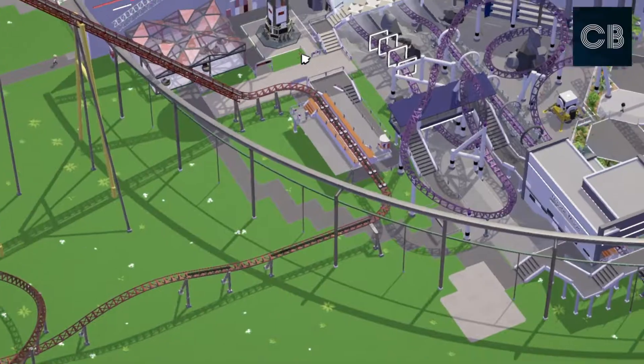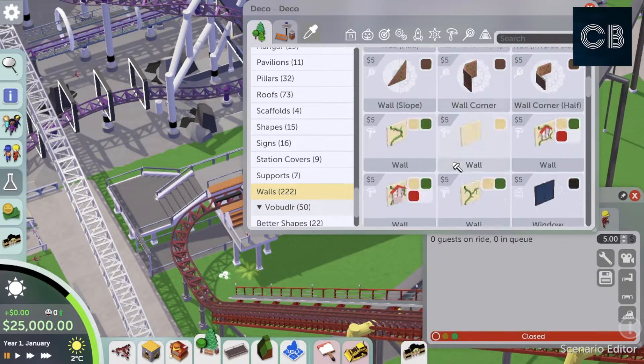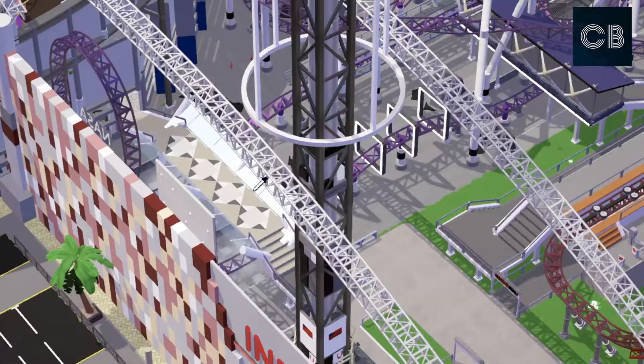Right now I'm just tidying up the queue line for the launch coaster, making sure that is all nice and tidy and complete. Now I'm moving on and doing the station for the hyper coaster.